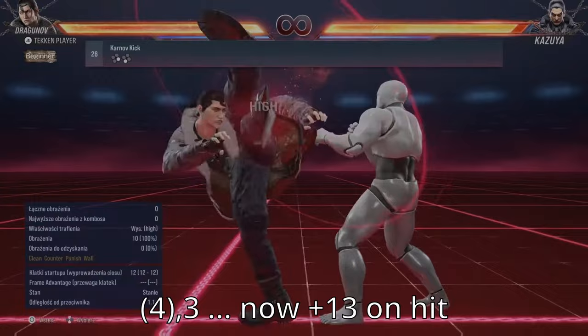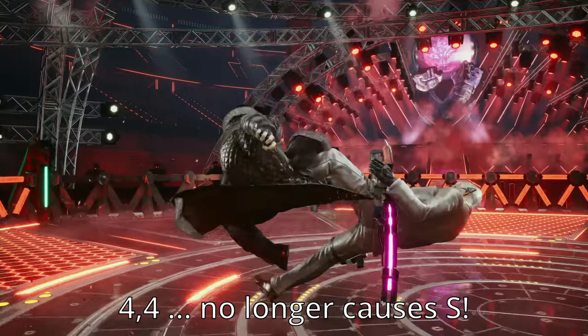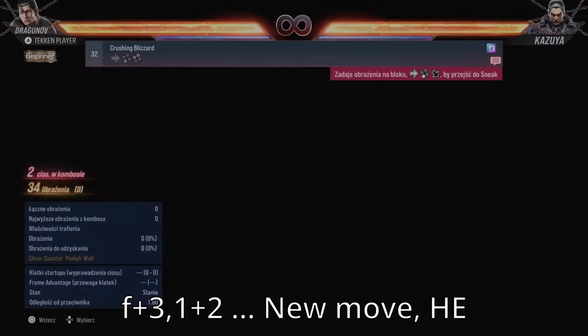4-3 deals 7 less damage, but on counterhit is now a clean plus 13, which not only means you can go for a crouch throw follow-up, but it's also guaranteed. 4-4 is no longer an Airborne Spin, but still leaves you in full crouch, allowing for new combo structures. Also, the final hit of 4-4 is no longer a counterhit launcher.